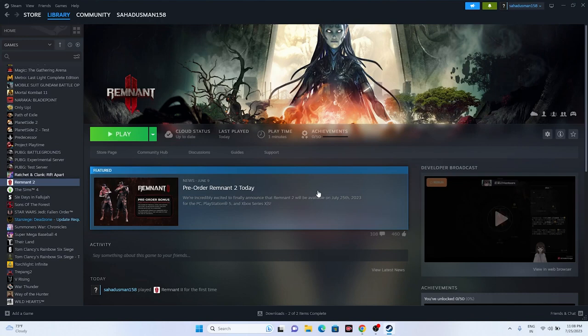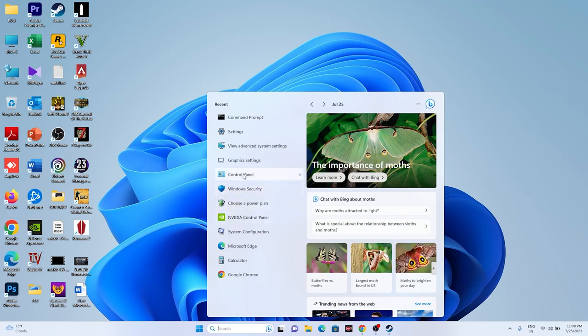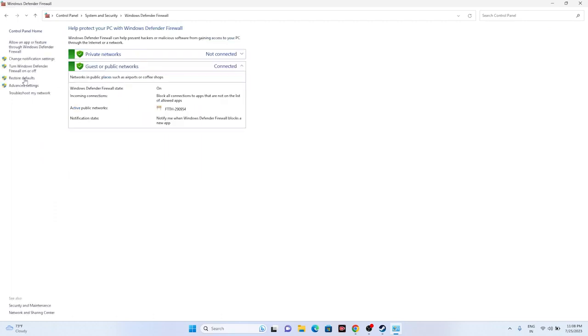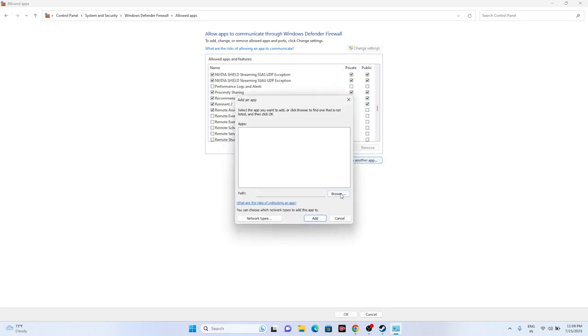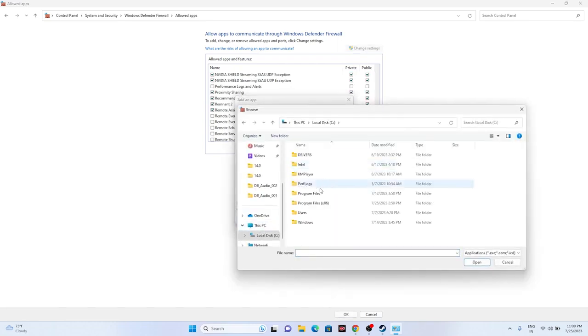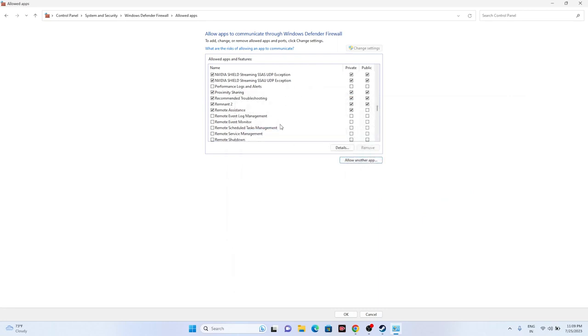Next, allow the game through Windows Security Firewall. Go to Control Panel > System and Security > Windows Defender Firewall > Allow an app or feature through Windows Defender Firewall. Scroll down to R and find Remnant 2 — make sure both Private and Public are checked. If the game isn't listed, click Change Settings > Allow Another App > Browse, navigate to Program Files (x86) > Steam > steamapps > common > Remnant 2, select it, and add it.